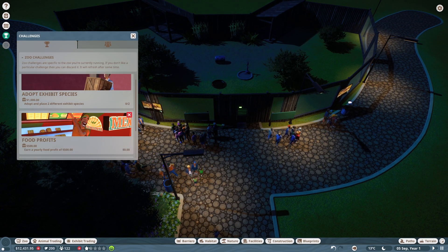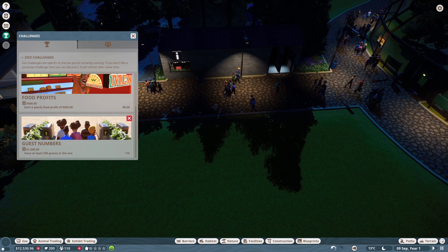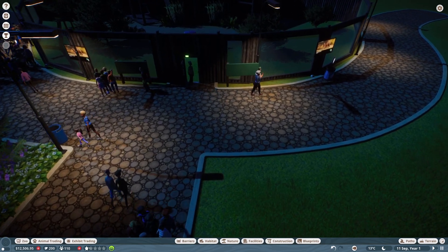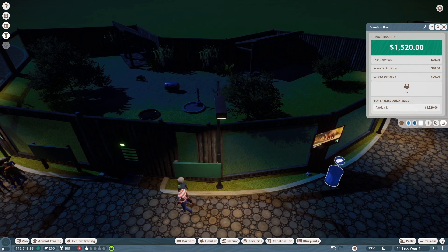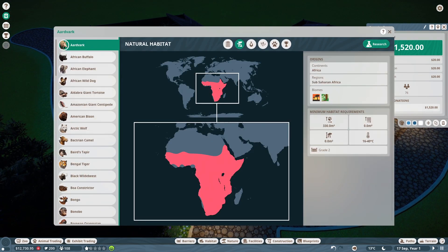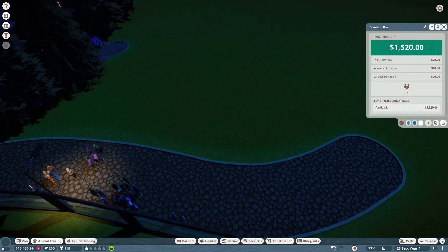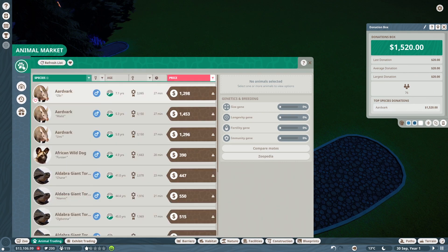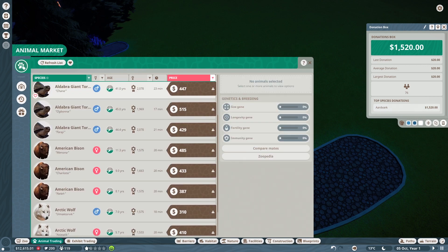We've got zoo challenges — you can discard ones you don't like. Exhibit spaces, food profits, and at least 300 guests — we're actually well on our way toward that goal. We're up to $12,000 now, so we're definitely earning income. The aardvarks are very popular! Now let's look at what other animals we could add. Aldabra giant tortoises are from tropical Africa, so we could probably put some nearby. Let's look in animal trading. We've got an Arctic wolf that actually isn't too bad — I'm going to snag that one.